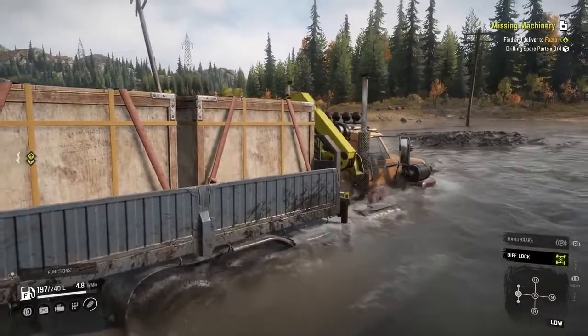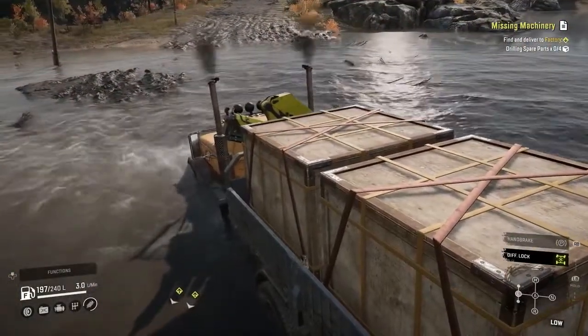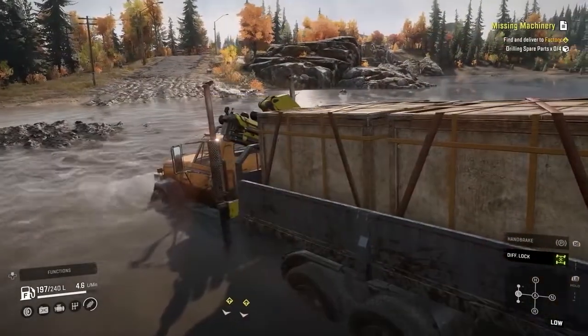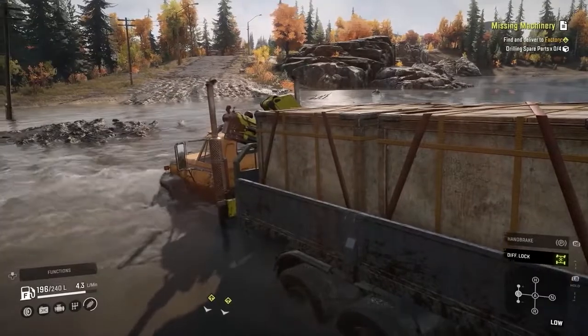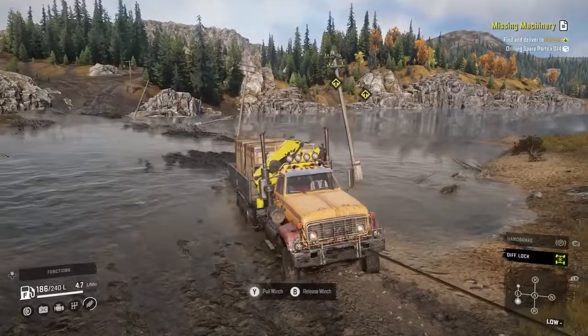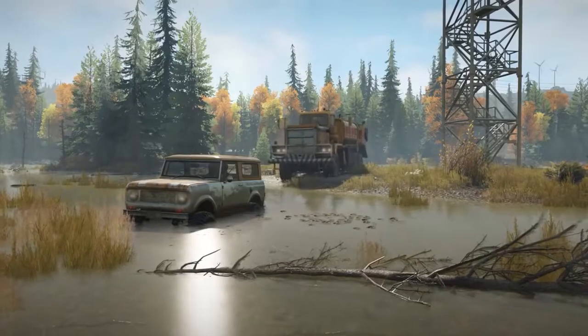The trick is feeling for just the right spots in the mud where you have the most traction. When you find them, attack carefully. Accelerating too fast will make the tyres slip and put you in a worse place than when you started. If things look hopeless, you can always use your trusty winch to get you out of tight spots or ask a friend for backup.